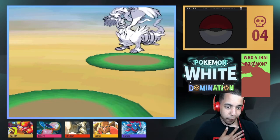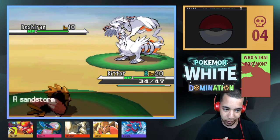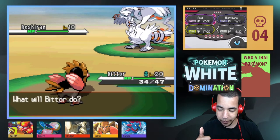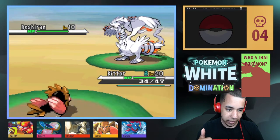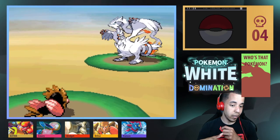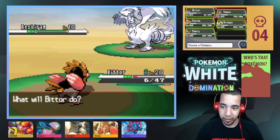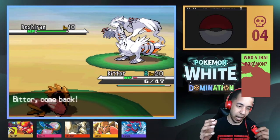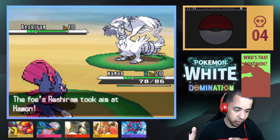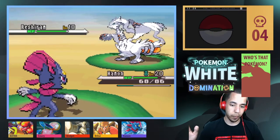Four Pokemon and the first one is a Reshiram. Sure thing. Hidden Power — is this HP Ground? That might have just been HP Ground. Alright Hammond, I've got to hard switch into Hammond.